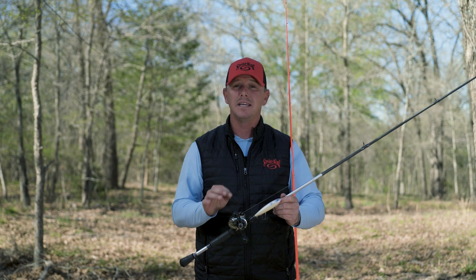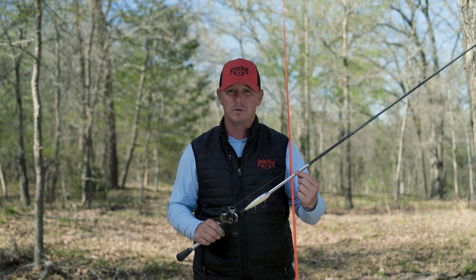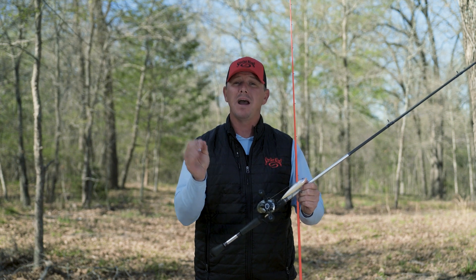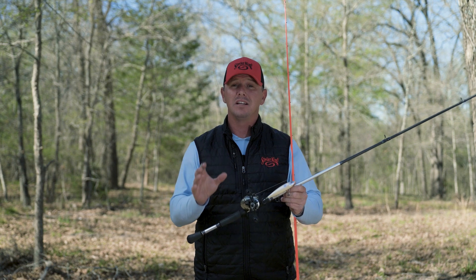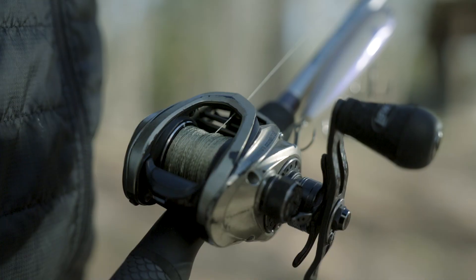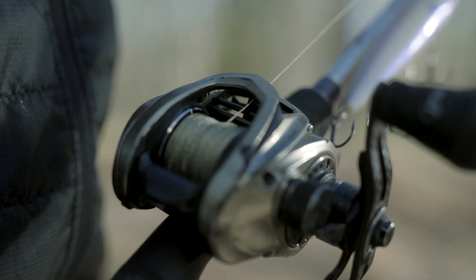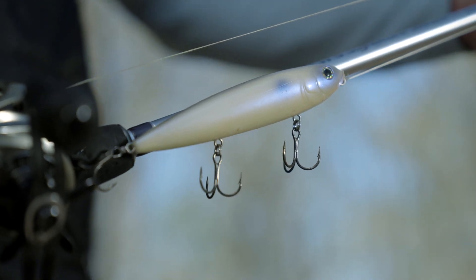For the Sexy Dog, I run 30-pound braided Artura Grade braid straight to a 15-pound monofilament leader — the leader is only about 10 inches long. That keeps the braided line from biting into the hooks when you're walking that bait hard back and forth — a huge key. It's also on a HyperMag 7.5:1 reel. You want that shorter 6'10" rod so you can get those quick, sharp twitches to make the bait really walk back and forth.